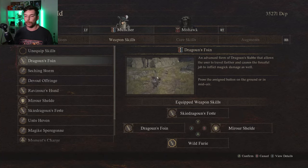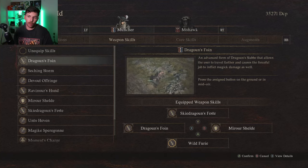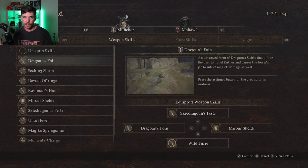Moving on over to the weapon skills. I'm not going to be going over every single weapon skill — just the ones that I think work the best and are the strongest and most fun to use.